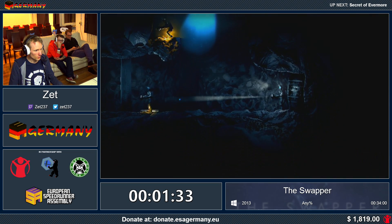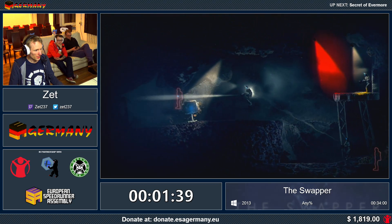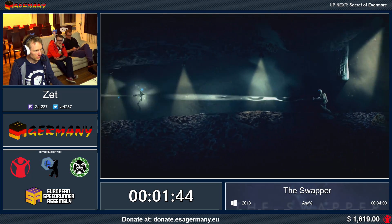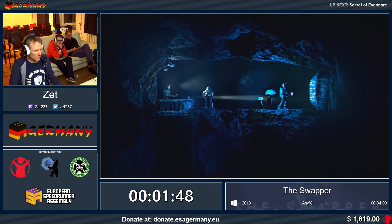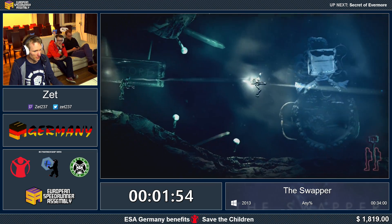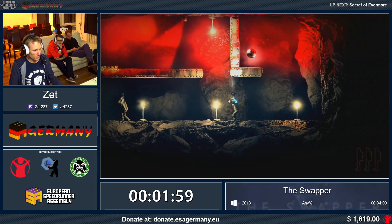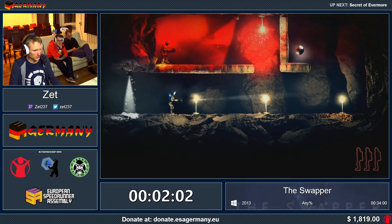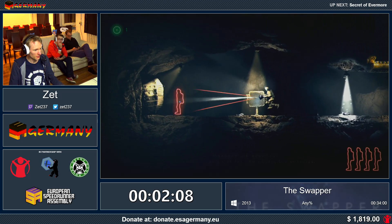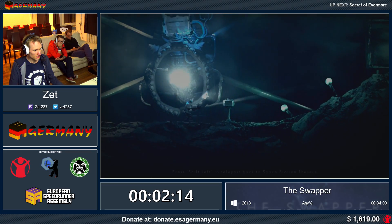Now you see I can just swap around between the clones and switch between the one I control. You see there are several lights in the environment - this is a mechanic in the game that is used. Basically the blue lights prevent me from creating clones within this light, and the red lights prevent me from shooting my swapper beam through those lights. And the purple lights combine those effects. Very straightforward.